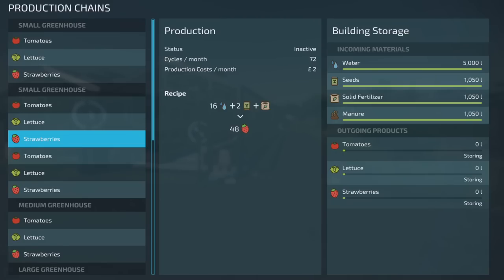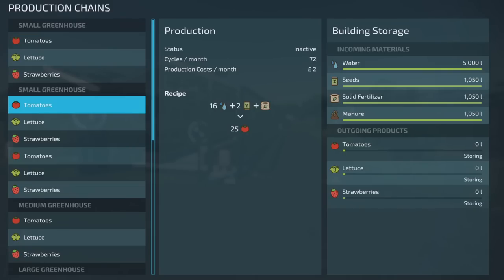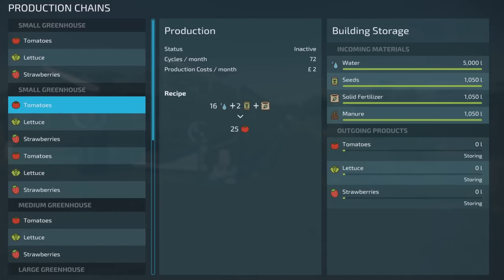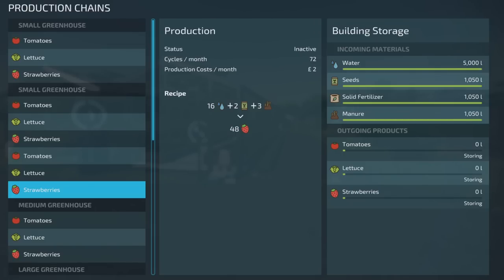The recipes are pretty good. You can either do it with water, seed and solid fertiliser, or with water, seed and manure. The manure input is 3 as opposed to solid fertiliser which is just 1. But manure is cheaper to buy, and if you've got cows and pigs producing it, it's free — so you're getting it anyway. The recipe outputs are exactly the same either way: 25, 11 and 48.